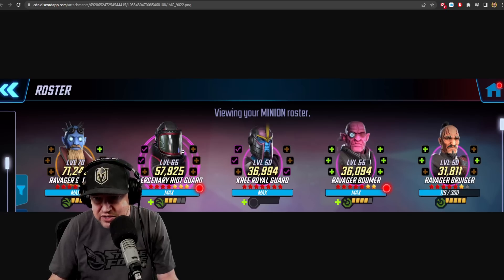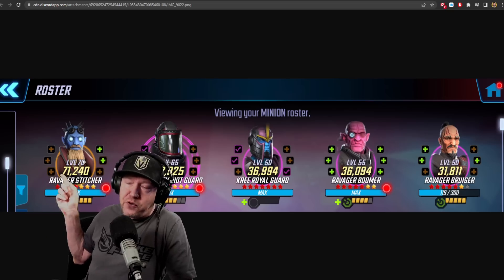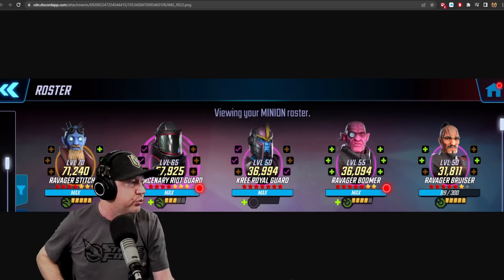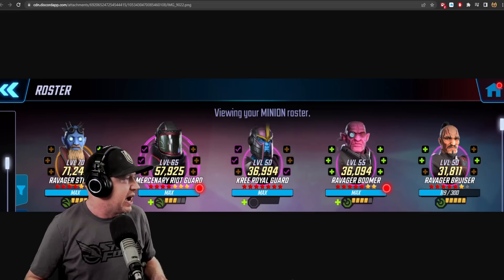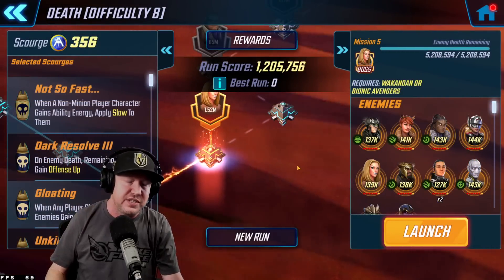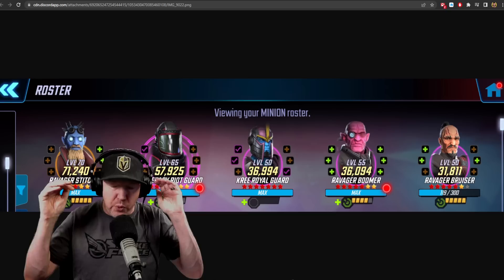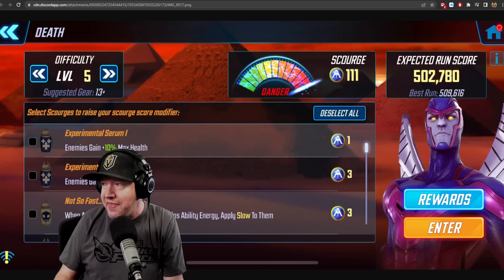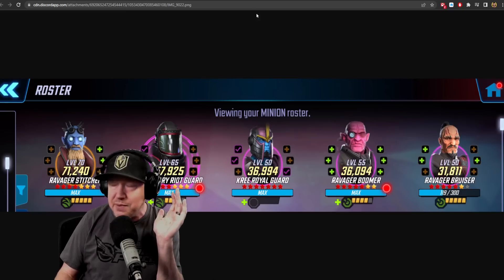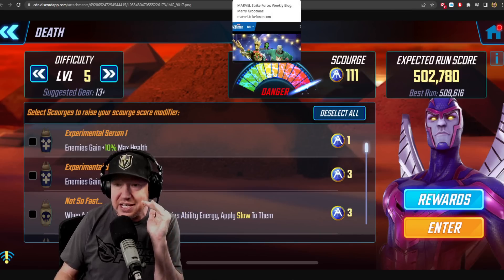It looks like gear tier — level 65, level 50 — is fine. Everybody is saying over and over that Ravager Stitcher is the carry and people are having tremendous luck. I was able to get through difficulty 8 with 356 scourges with my team without putting any extra resources into it. I did Ravagers with Merc Riot Guard and Merc Lieutenant. The point is it looks like it is easier than we thought — this team got through it on difficulty 5 with 111 scourges and 502 runs to unlock Archangel.